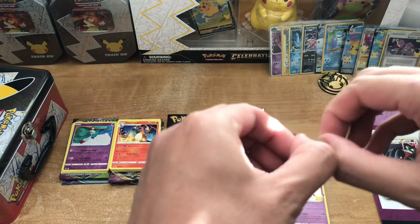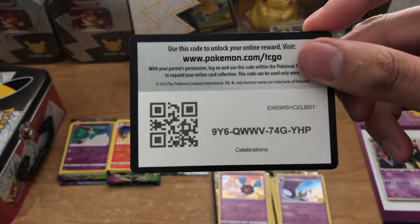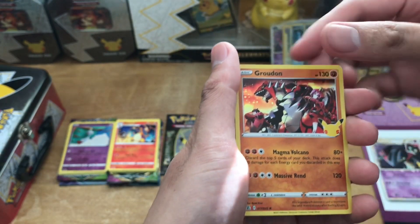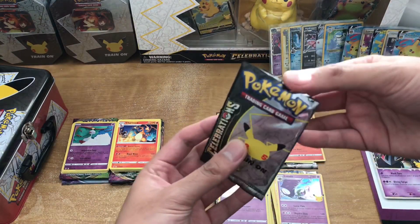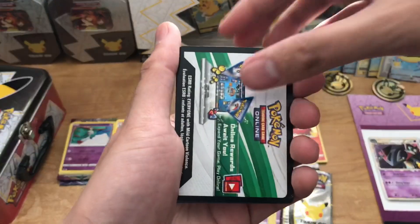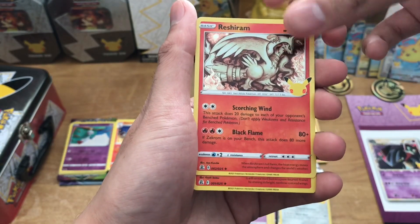Pack number eight, guys — it's been an epic opening so far. Here is the code. We got Zekrom, Groudon, Ho-Oh, and a Flying Pikachu V-Max. Down to the last pack, guys — pack number nine. Here's the code. Starting off with a Dialga. Groudon, Reshiram, a Ho-Oh, and a Flying Pikachu V.